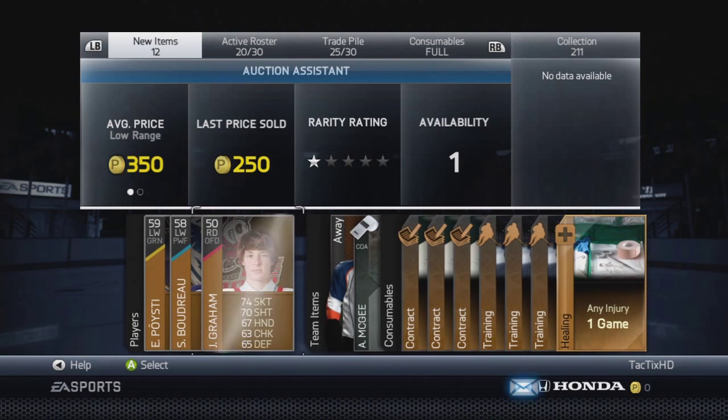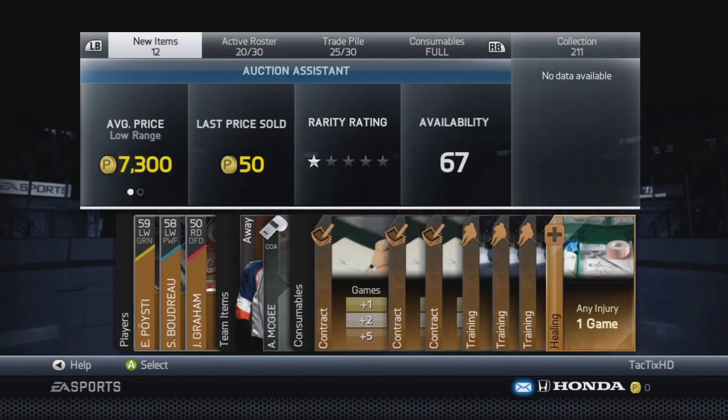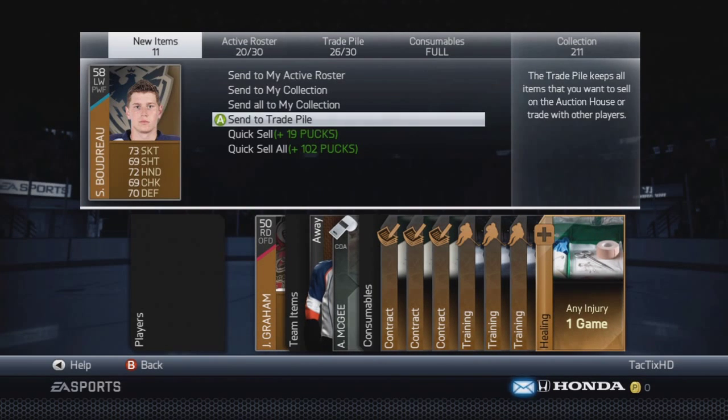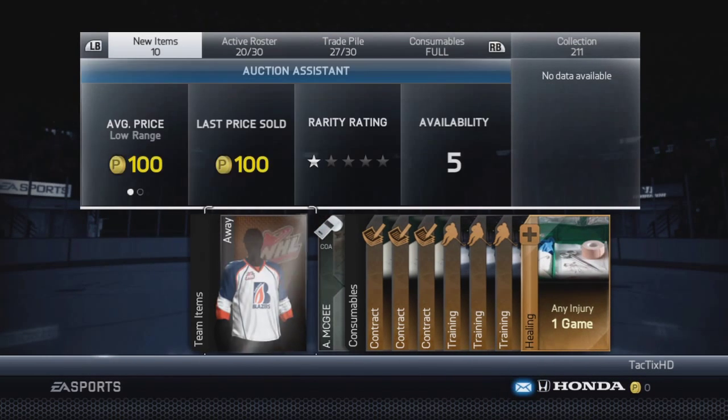In this first pack you can see I got a player there who sells for $17.50, another one who sells for $2.50, and another one who sells for about $1.50. So right there, if we sell those three players for the last price they sold for, we're making our pucks back and then some.